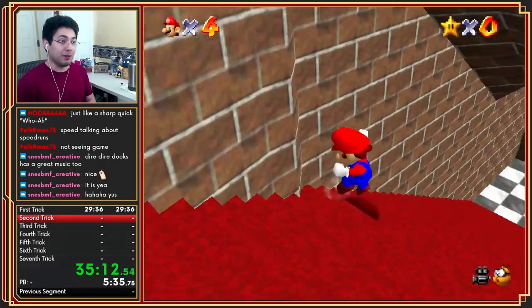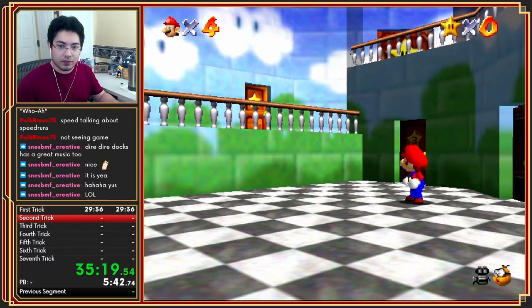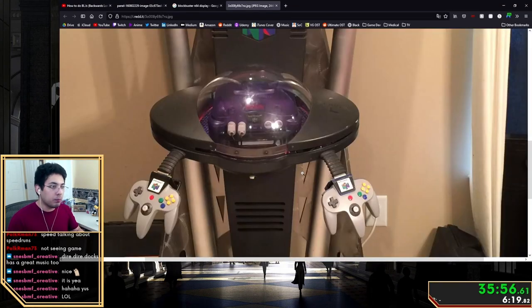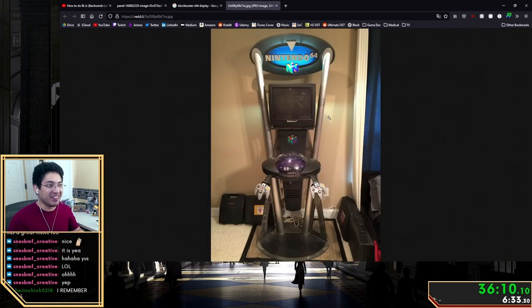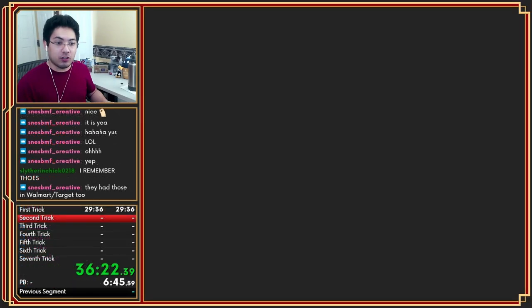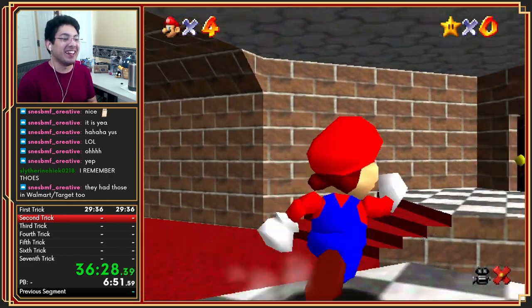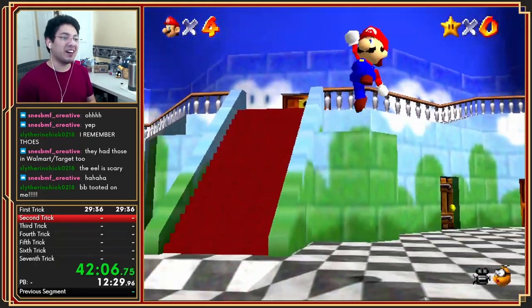Remember Blockbuster? They had this cool oval spaceship-looking kiosk thing. I would go to Blockbuster and play Mario 64 on it. The plastic on those things would always break, but I loved them. I'd get to the eel and freak out — I was a little kid. I wouldn't literally run away, but that would be hilarious — little kid at Blockbuster just running away from the eel.